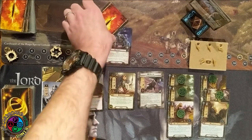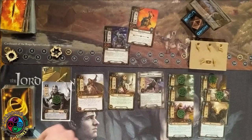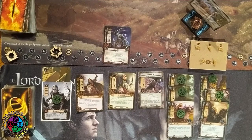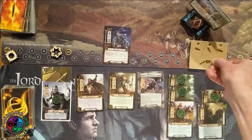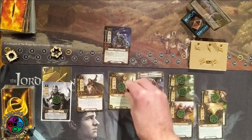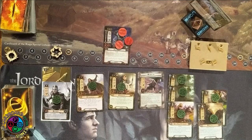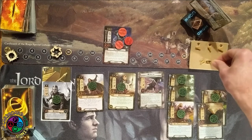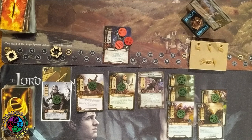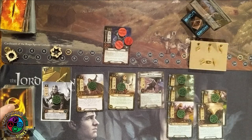I realize I can't quite kill the Hill Troll even by sneaking someone in during combat because I don't have a Gandalf. The Hill Troll attacks — I get a shadow that would put a wolf rider engaged with me, but I use Hasty Stroke to cancel that shadow. The Hammersmith is going to die defending; the Hill Troll deals threat equal to excess damage, so four damage went through for two excess, raising my threat by two to 44. I do three damage back to the Hill Troll, and going into the next round my threat will be 47 — I need to win this round.